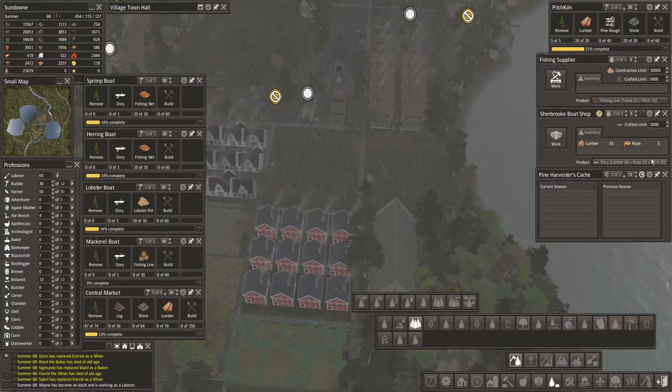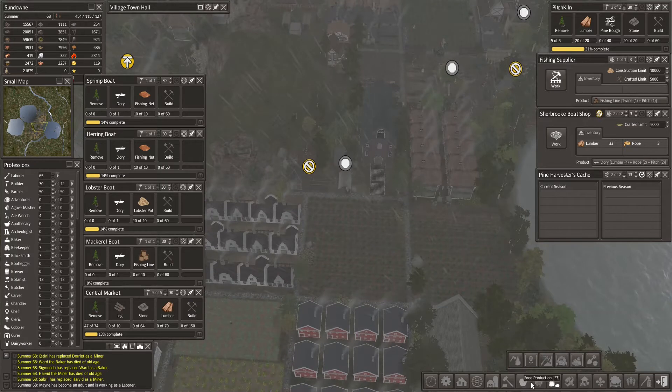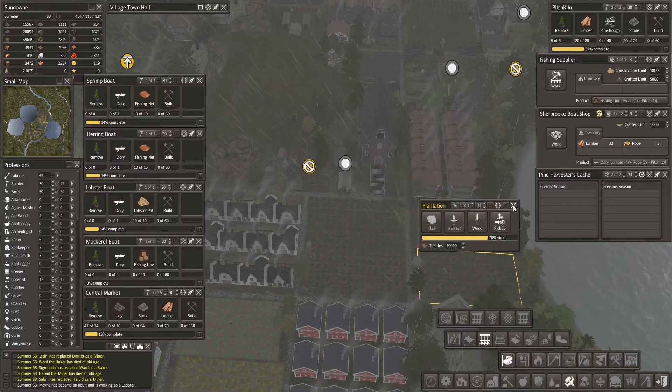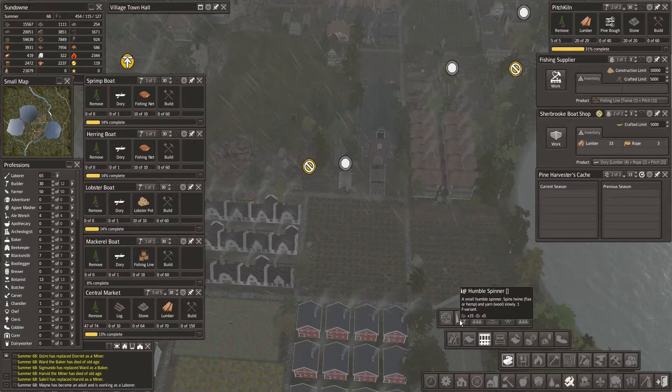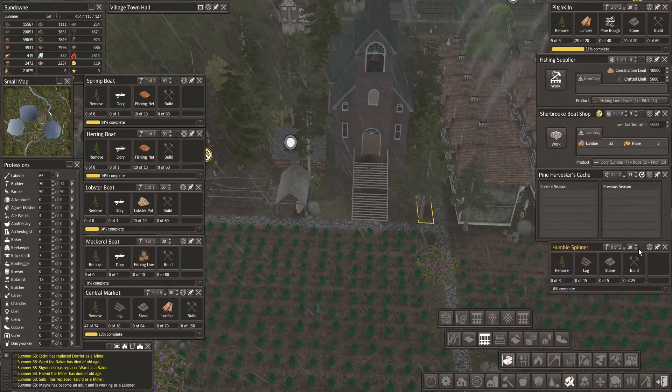We also need twine. I've been doing some looking around, and in the refined resources under clothing and fabrics, go to weaving — we have a humble spinner. A humble spinner makes twine from flax or hemp, and we also have four additional fields. So let's build ourselves a humble spinner to get that twine going. It's a very small building, doesn't need anything specific to be built. So let's just keep going here.